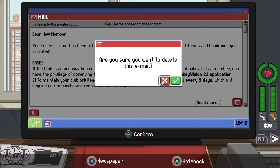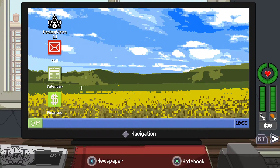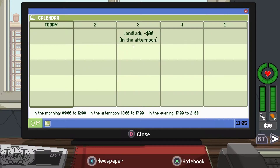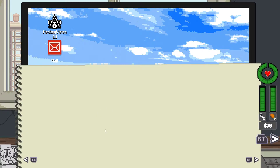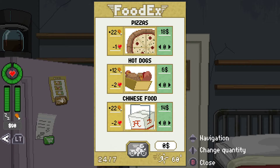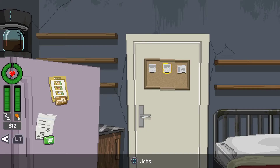I can tell this game has a nice sense of humor already though. Landlady in the afternoon. What do we want to do? Notebook — let's look at our notebook. Nothing there. We can order some food — let's get some pizza. Thank you for your confidence in FoodX. You'll receive your order in one hour. If you're not home, you will not receive your order and your money will not be refunded. Damn. Savage.